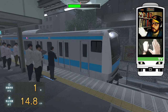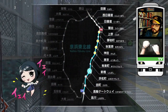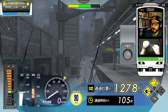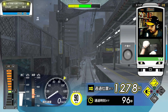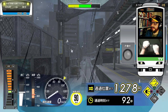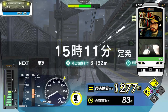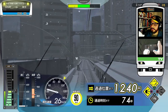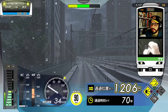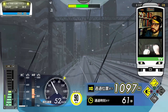Moving to the left of the Yamanote Line tracks, we can do cross-platform transfers between the Keihin-Tohoku Line and the Yamanote Line. This is especially important because the Keihin-Tohoku Line connects Yokohama, Kawasaki, Tokyo, and Omiya — though in Densha de Go it never goes to Omiya, only in the professional version. Since the Keihin-Tohoku Line connects those big cities, it's important that when we get into the Yamanote Line we have an easy transfer to reach other points around Tokyo.